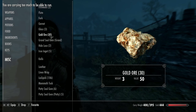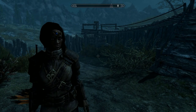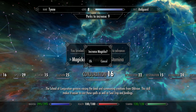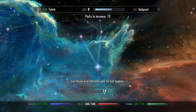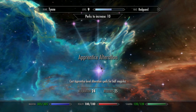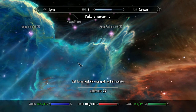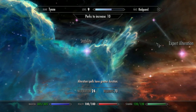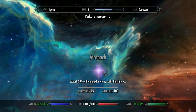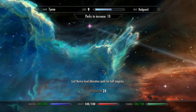We ended up with 30 gold ore, which we smelt into gold ingots, which we convert into jewelry, which we can then enchant and make lots of money — as well as raising our Smithing skill, our Alteration skill, and we can use the gold for training. Let's pop into the skills menu. Alteration is up to 24. This perk tree is what we're after — level 3 is at 70. Major Armor I doubt we'll be using, but the stability perk gives great duration. The Atronach perk is what I want — but you've got to be level 100 in Alteration, and we will get there in the end.